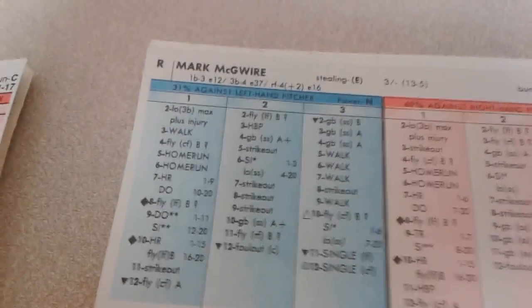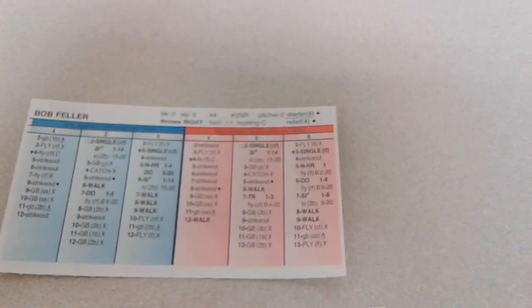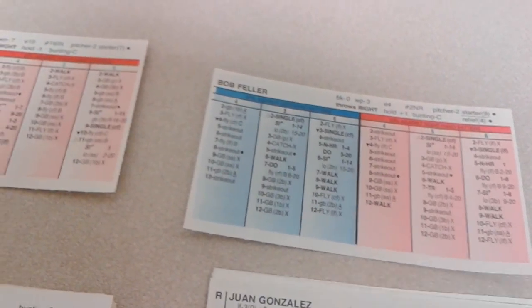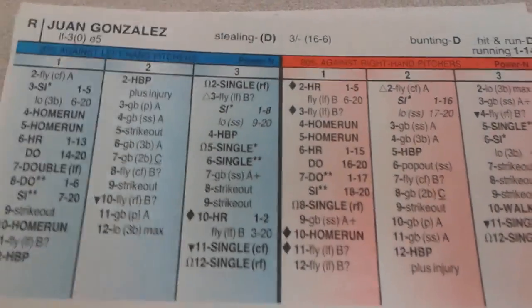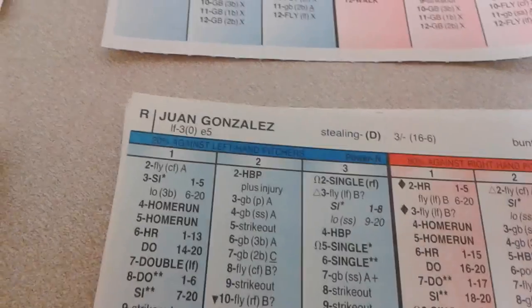Here's Mark McGwire. Right now Feller is pitching like old Feller — or old Yeller, one or the other. 6-7 for Feller is a split chance; 1-8 will be a single, anything else is a line out to third. It's a 6 — so that's a single. The hits keep coming. That'll bring up center fielder Juan Gonzalez. 1-8 is another single to right field. McGwire doesn't run all that well so he stops at second. Runners at first and second, still nobody out, bullpen's active for the Hall of Famers.